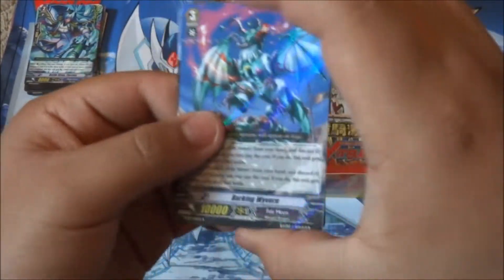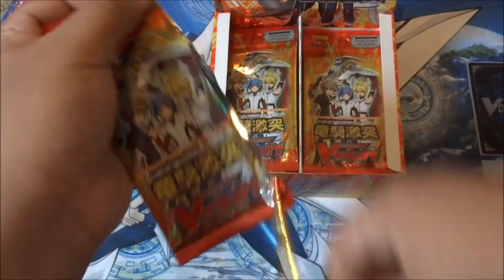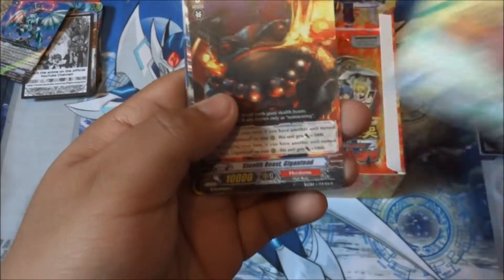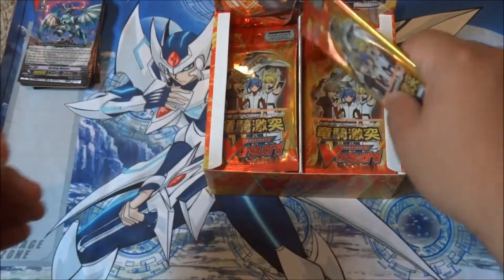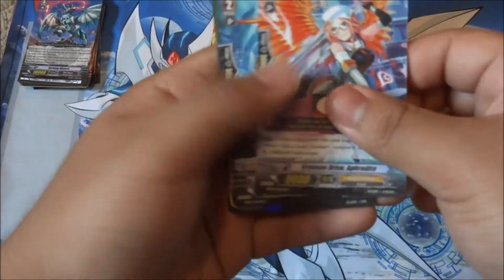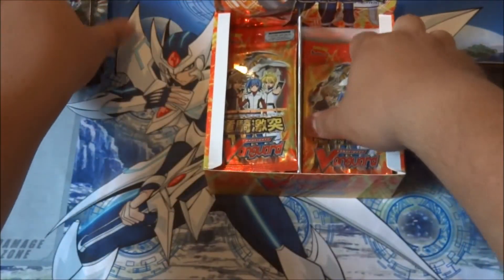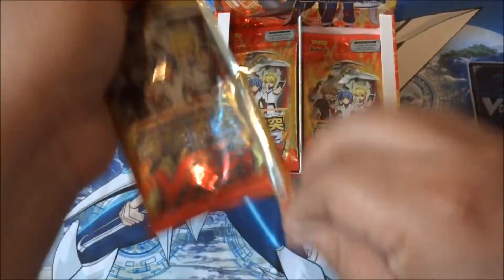Nice Barking Wyvern. Oh, Gardening Mole. Loombau. Another Barking Wyvern, back to back. Well, no holos so far. The other box, as soon as we opened it, we got a holo. A Beast D80 Blank Marsh. Pretty cool, but I want to see them holos.